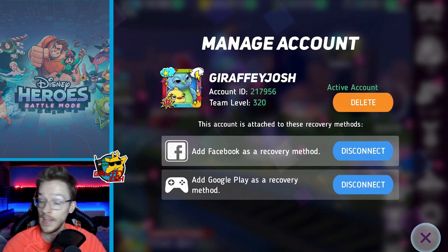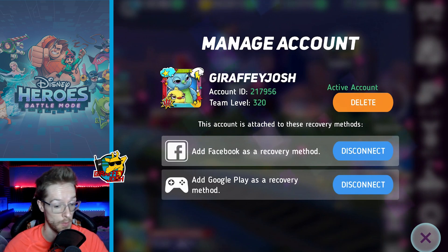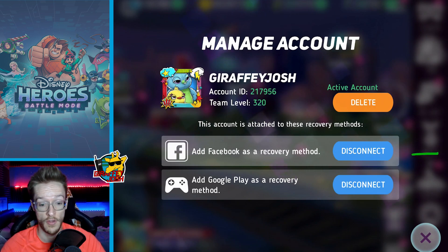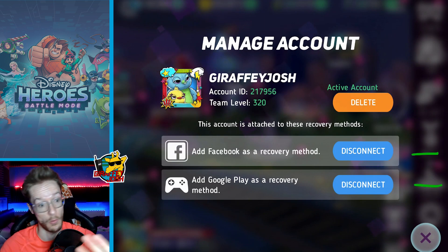What this means is that if I dropped my phone into the toilet, or Kermit picked it up and threw it out the window, I can just download the game on a new phone and redeem it through Facebook or through Google Play. It's very, very simple on Android to actually redeem your account. As the game loads, it goes bada-bing and recognizes you've already played this game, loading you in automatically.